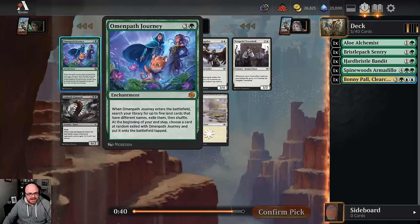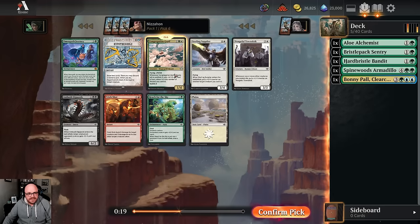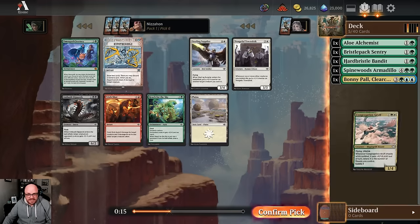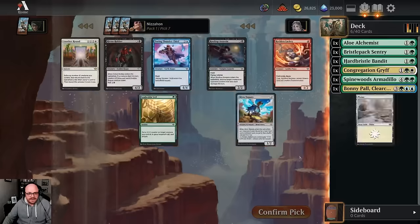Omen Path Journey is kind of interesting, but I don't really think it's something you can pull off in Limited. Congregation Griff is okay - more than okay if you're in green-white. I don't think Reach for the Sky is great. I could take it just to cut the last playable mono-green card out of this pack, but maybe I'll take the Griff and speculate on it. Maybe we don't end up playing blue - if we end up with enough fixing, we could try splashing Bonnie since you can play her whenever.